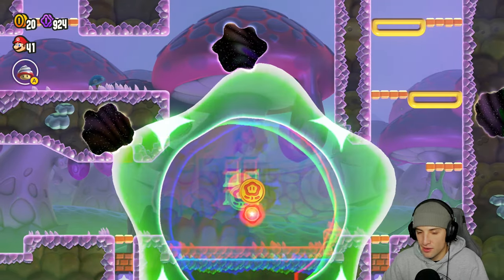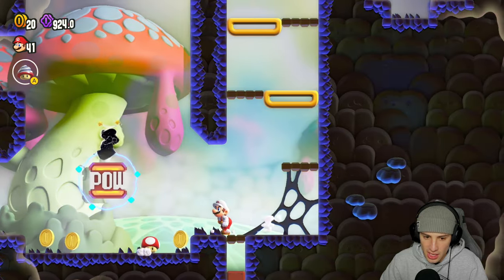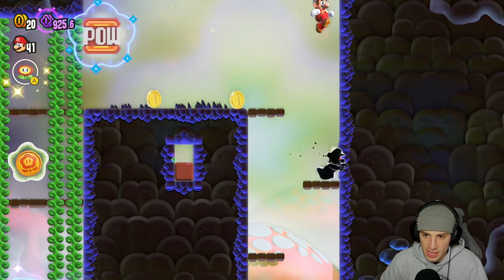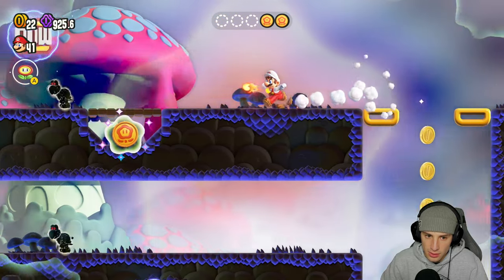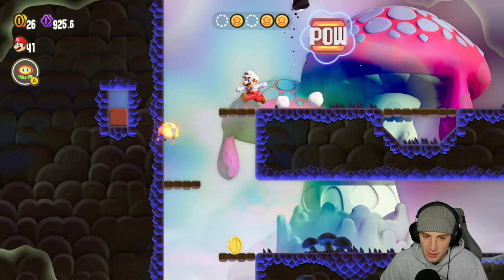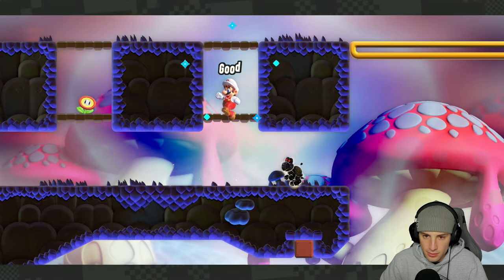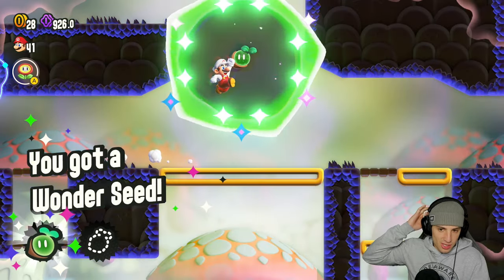We'll eventually be back for everything. We get the wonder flower here and I kinda forget what it does. We got some power blocks and shadow Mario spawns. The power blocks kind of stun them and pull out everything around here - that's cool. I'm looking for all ten wonder tokens. There's one right there, I actually have to go back down this way, hugging the wall. Go all the way back down and then climb. Get that one and there's one right there - we got shadow Koopas. Gotta watch out, he mirrors your movement. He's stunned! And then the last one's right here - easy enough. Wonder seed, collect it!